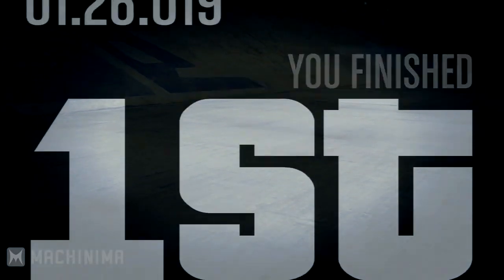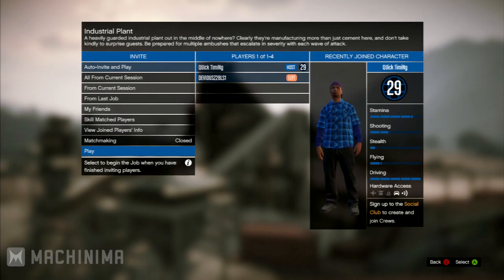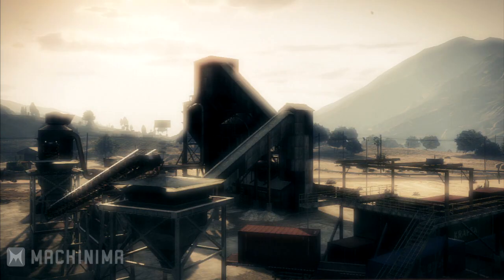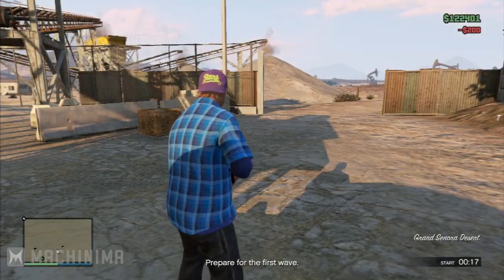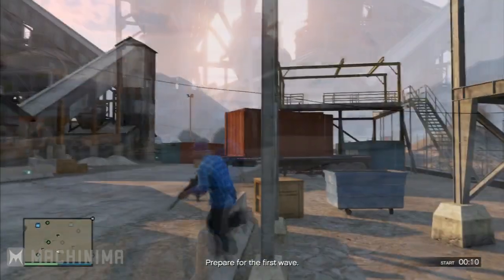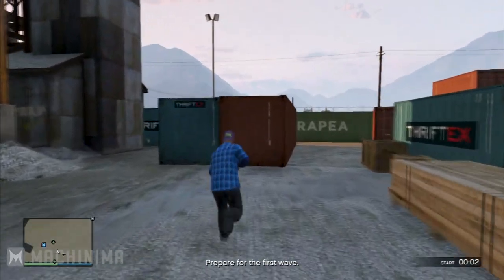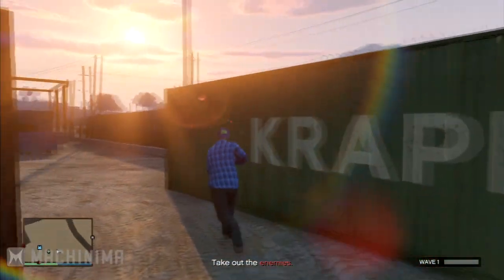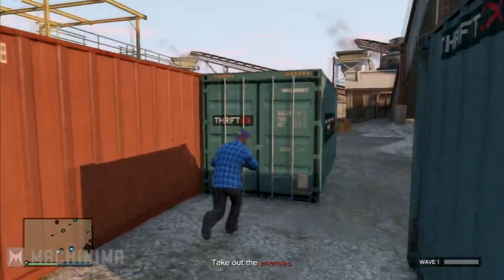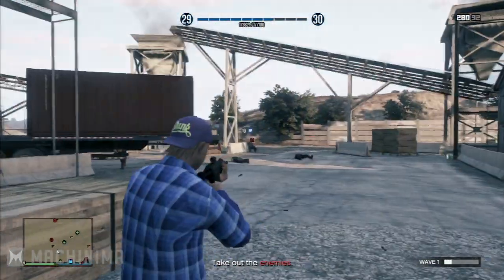Moving on, survival is a very good way to rank up. Each wave grants you 1000 RP if you personally kill all the enemies yourself. You also get 10 RP per kill, so for example 30 kills would be 300 RP — that adds up considering how many enemies come at you and they're very easy to kill. You also get 25 RP for every vehicle you destroy, including helicopters, as well as a wave completion bonus at the start of every wave.